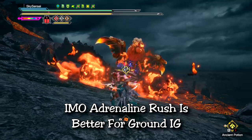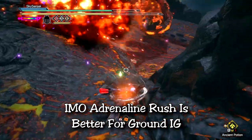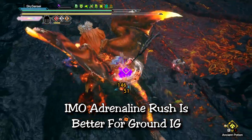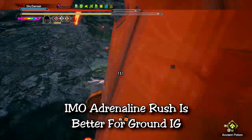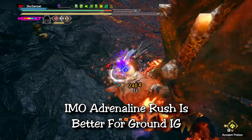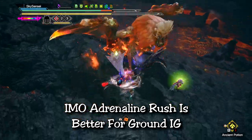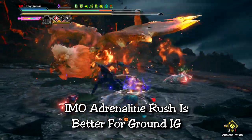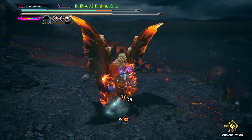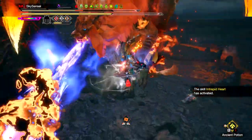A final note: many of you might ask about Adrenaline Rush. Yes, this skill is absolutely fantastic for Insect Glaive, but it's much more beneficial when you use Ground Glaive. If you're in the air, especially with Heaven Sent giving you infinite stamina, you can jump and reposition well before a monster attacks you — and that's much better. You need to be positioned and ready to attack rather than barely dodging a monster and then scrambling. If you find you're more on the ground or dodging at the last minute, Adrenaline Rush might be more helpful and Heaven Sent might not be necessary. Adrenaline Rush does have jewels, so it's very easy to add on to any build.